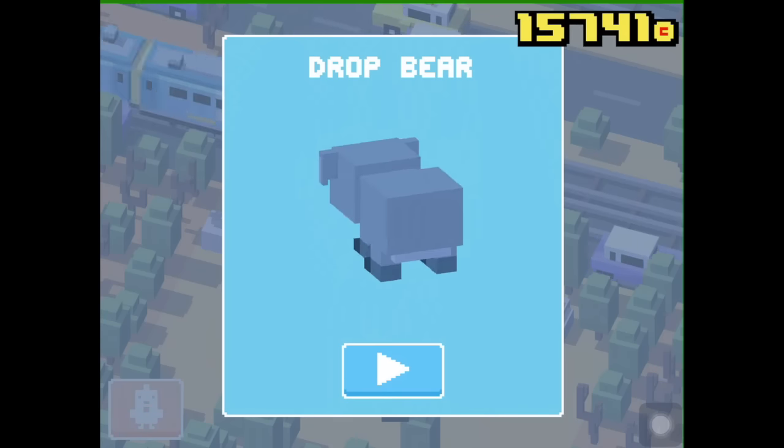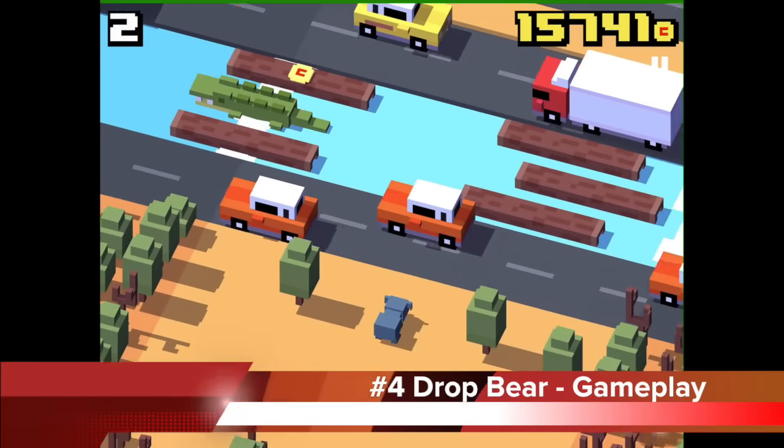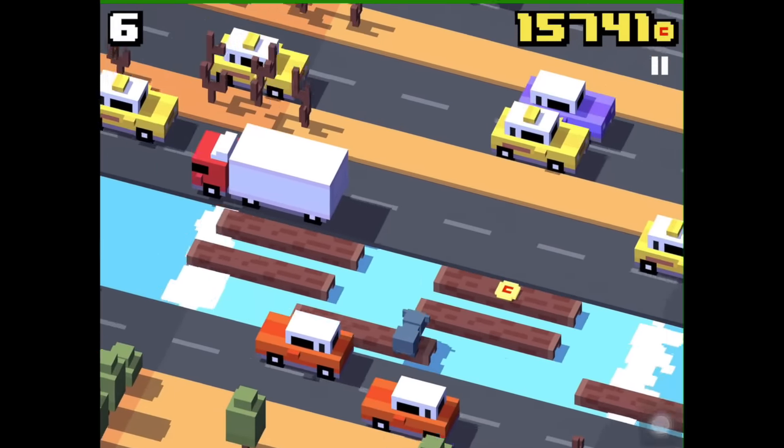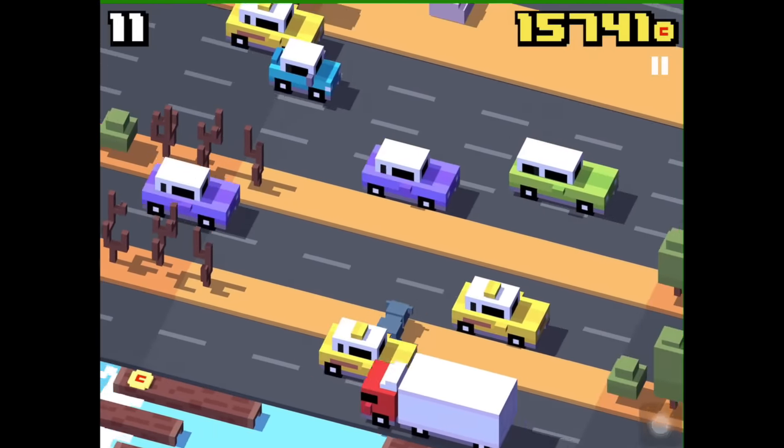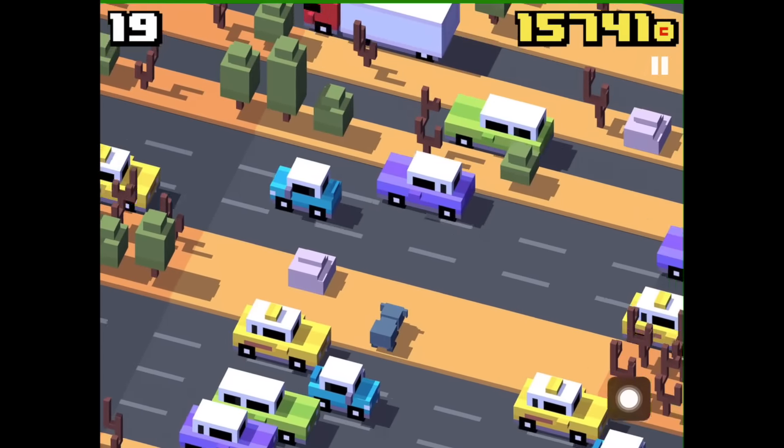Now I will show you the gameplay video of the drop bear and it's the same Australian environment. So there are crocodiles, there are these trees here, and there's the sand here.